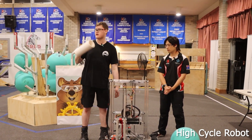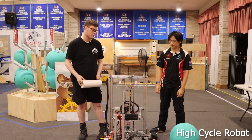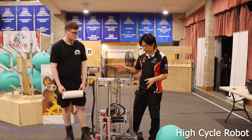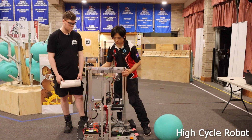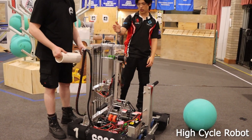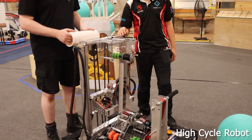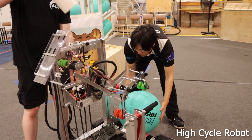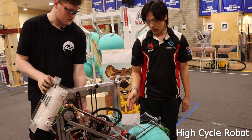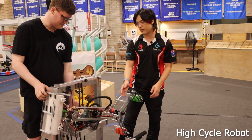We can score the algae up into the net and we can remove the algae from the reef and pick it up from the ground. One thing we worked really hard on was getting the geometry right on the offset between the coral and the algae pickup — so when we pick up algae from the reef,